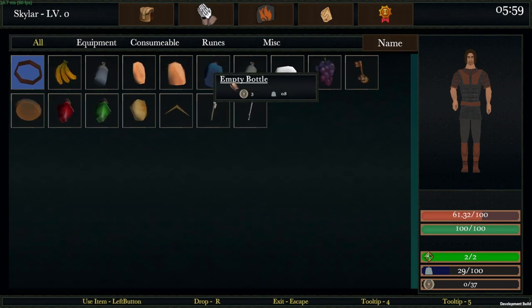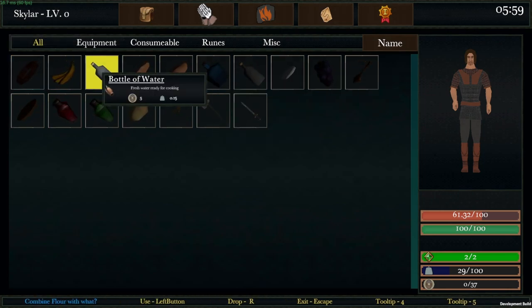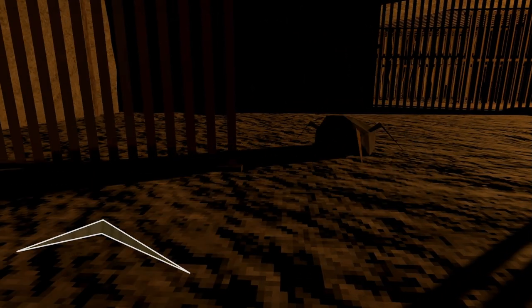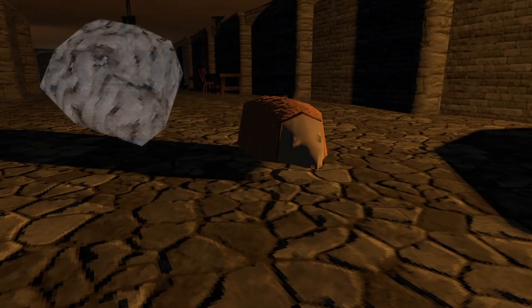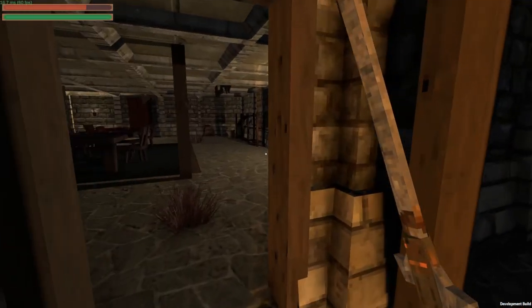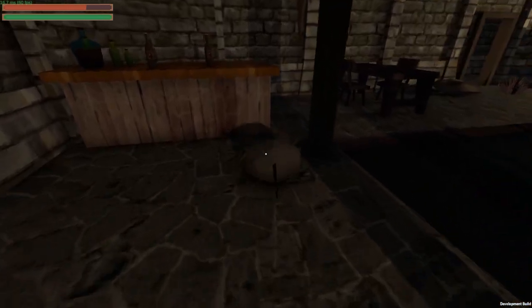Inside the inventory, you can also combine ingredients to create new ones. In addition, enemies now drop item ingredients — the rock spider drops spider legs, and the armored worm drops worm meat. I'll eventually add drops to all the enemies in the game. By having enemies drop items when they die, it adds an incentive to fight them.